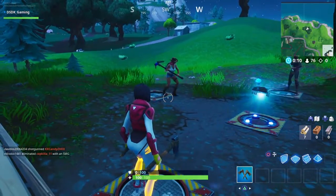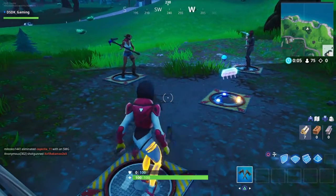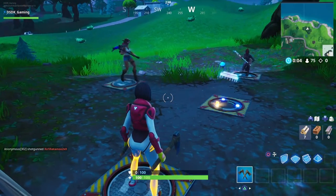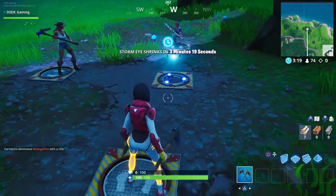Yo what's up everybody, welcome back to another fortbyte video. See this is a bit more tricky this one — you need at least three other people to help you out with this one. Three people need to stand on the platforms, find a fortbyte and go take it.